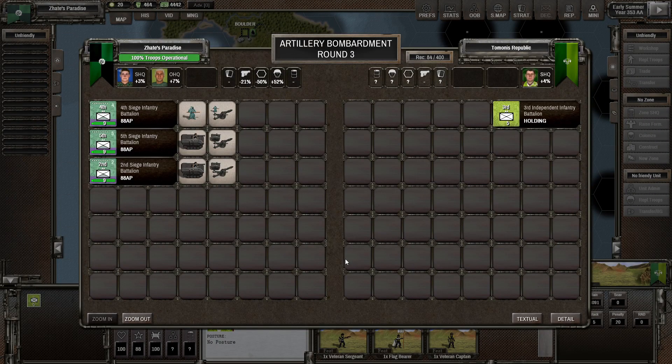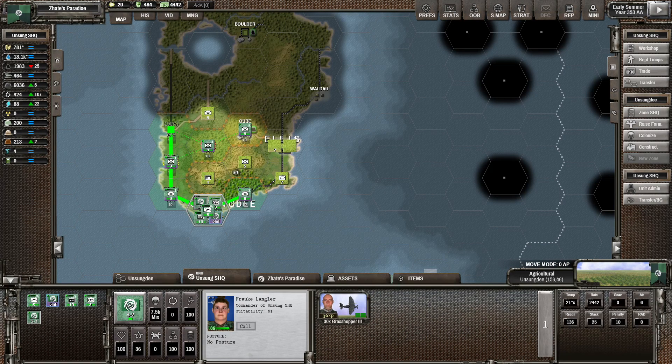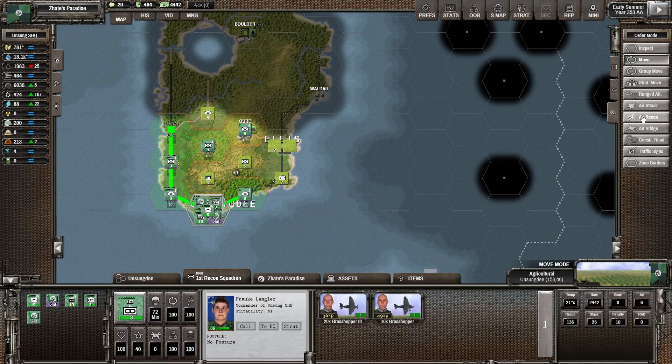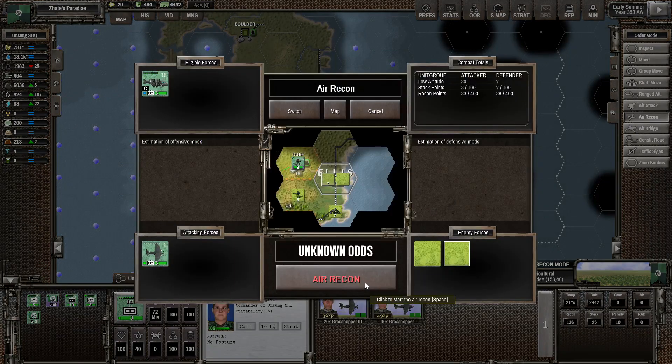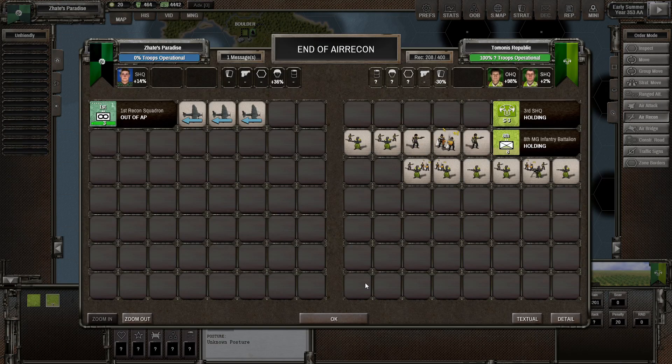Unlikely to do any significant damage, admittedly. We've got a hit at least - we should have done the recon first. We've got two hits. We've got a bit of planes in here plus some extra planes still. Let's go ahead and do a quick air recon on the enemy capital - well, not really the capital but the city over here.